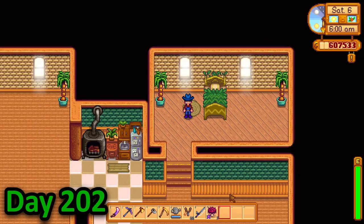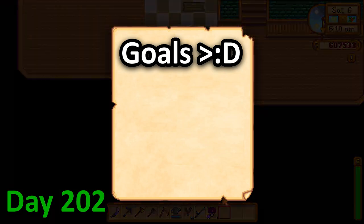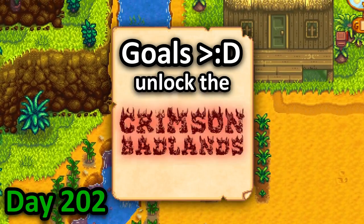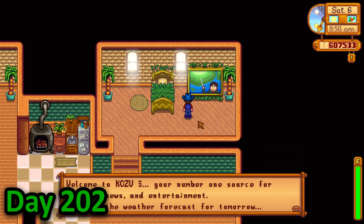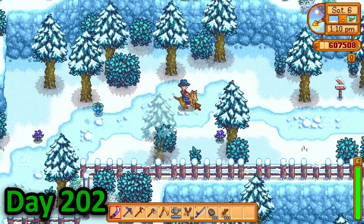In the morning of day 202, I decided to make a list of goals for these 100 days, and I only had one main goal: unlock the crimson badlands. I walked up to the trader and bought a tropical TV, and after watching some 4K weather report, I took the boat back to the mainland where I headed up to Robin's.